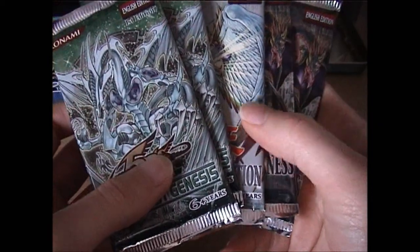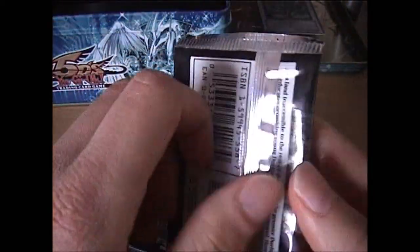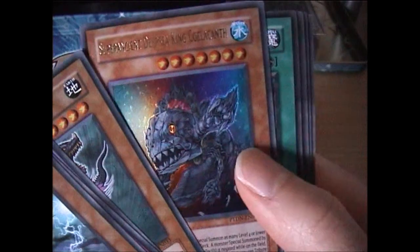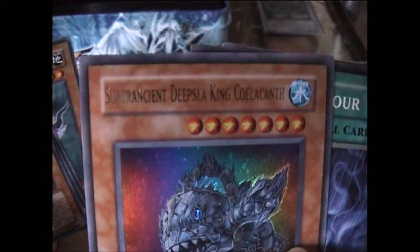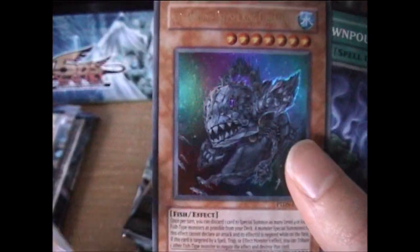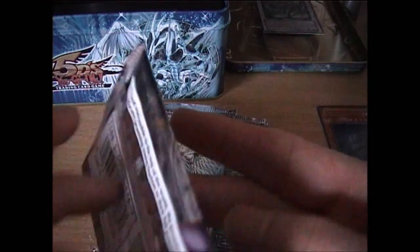Let's start with the oldest, so that means the Phantom of Darkness packs. We've got Rainbow Path, Near Space, and an Ultra. Deepsea King — I'm not even going to try and pronounce that last one — and Florial. That's the first pack.